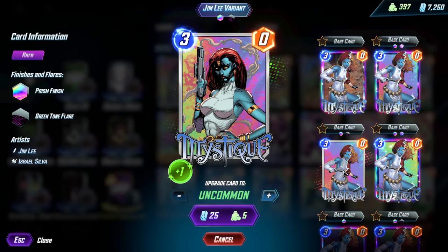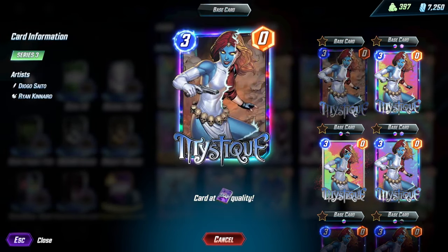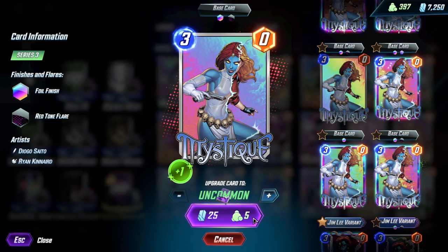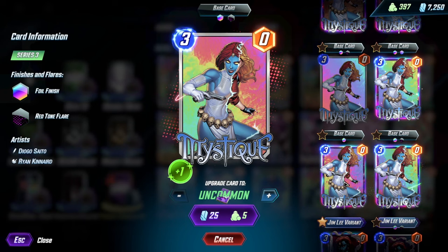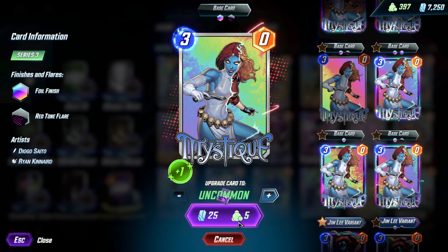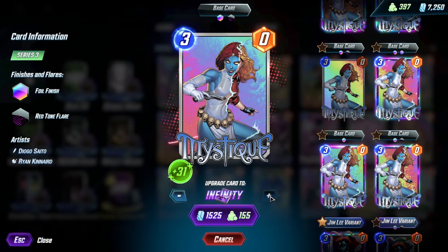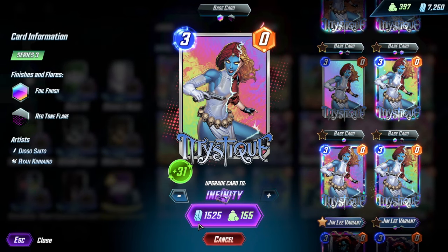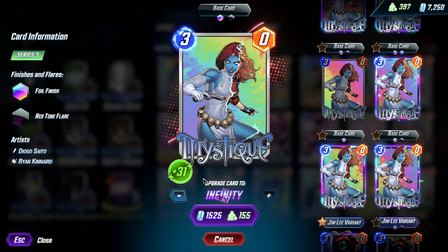This one is also un-upgraded — it has a gray border on it. If I click on it, it's also 25 credits. So even if you split a card all the way past the Infinity threshold and get another split, that new split is considered a common card and you get that same 25-credit discount. You might say, 'Well, that's only one level — why not go all the way up to Infinite and get 31 levels?' You can do that if you really like the variant, but if you don't, there's no reason to keep upgrading it.